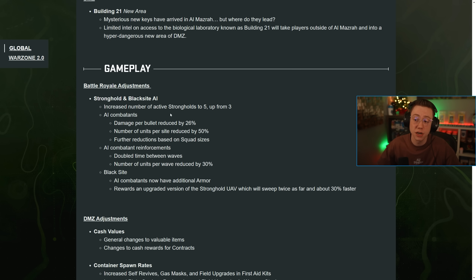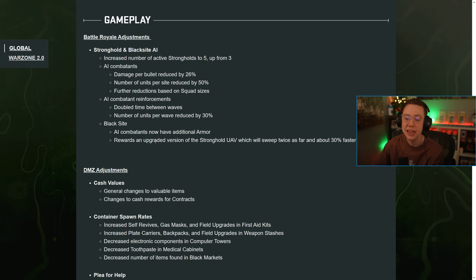For battle royale adjustments, they've increased the number of strongholds to five, up from three. For AI combatants, some big nerfs: damage per bullet was reduced, number of units per site was reduced, with further reductions based on squad size. AI combatant reinforcements now double the time between waves and reduced units per wave — so bots will be easier in strongholds. In the Black Site, AI now have additional armor and the UAV sweeps twice as far and about 30% faster.